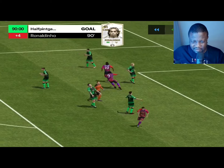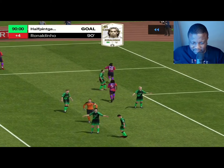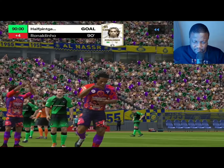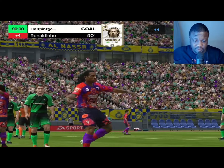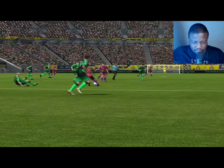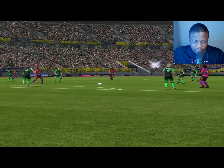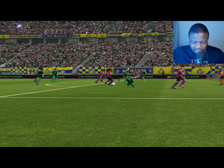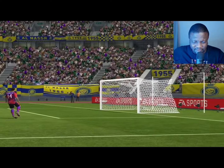We seal the game 2-0 at 90 minutes and that allows us to breathe — what a wonderful goal and this card just feels good. Here we can see just how good this goal is — it has everything: skill, pace, and power. The reverse elastico, the defender lunges in and misses the tackle, Ronaldinho with the finesse shot. Brilliant.